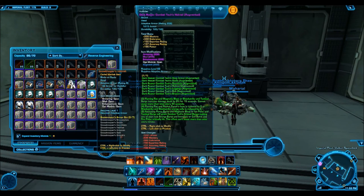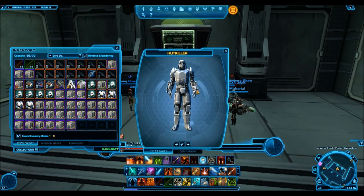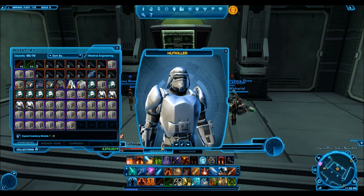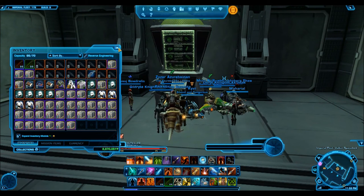I actually think the Snow Trooper is such a unique looking armor set — as you can see, it just looks so cool — and I think it's going to become a lot more popular as time goes on. In another video I'm going to upload, it shows the benefits of server switching. The Harbinger has cheaper prices to sell at, but if you go to the Begeran Colony you can get a lot more credits off of these — I'm getting 600,000 to 700,000 credits off of the Renown Duelist armor set.